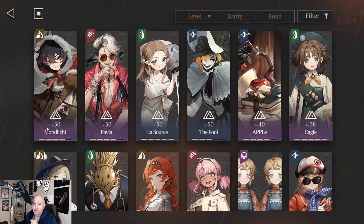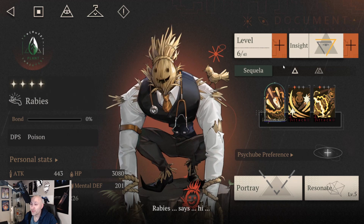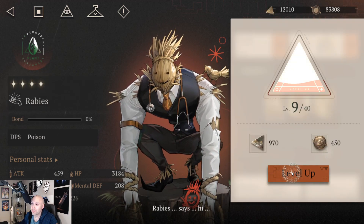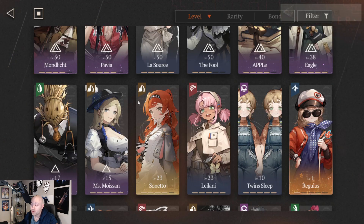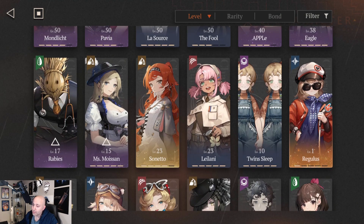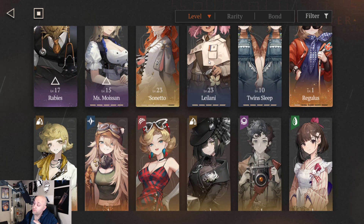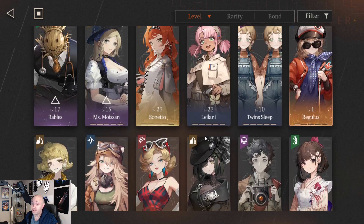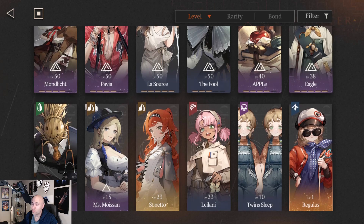As you can see, we've got Molich at 50, Pavia at 50, Lasaurus at 50, The Fool at 50. I'm working on Apple to get to 50, Eagle, and then Rabies — Rabies is really really good. This is actually going to be a key part of my completion. I have to finish up Rabies, get him almost maxed out, and then show you guys the other unit I plan to use to complete Limbo 15.